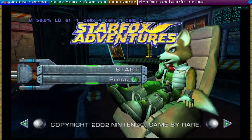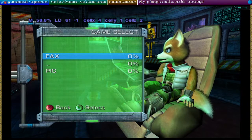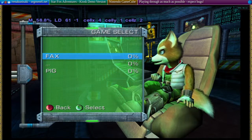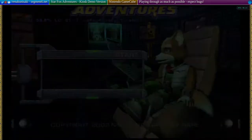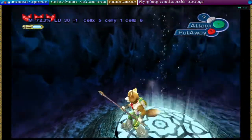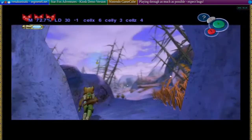Previously on Star Fox Adventures, we got to Ice Mountain, and then the Warp Stone... they tried to send us to Ice Mountain, but he missed and sent us to the title screen instead. Fortunately, there is an easy way to get there still. This is exactly where he would have sent us, so nothing is really missed.